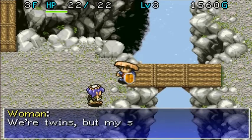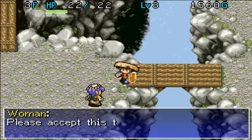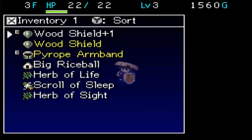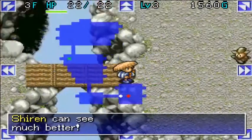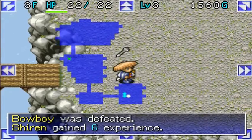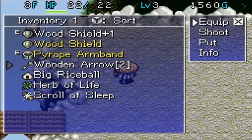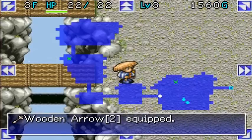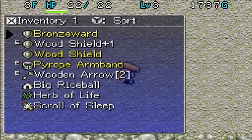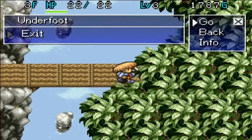An NPC says: 'I blinded you? I'm sorry — that sounds like my sister. We are twins, but my sister has a nasty personality. She's hurt a lot of people by throwing stuff in their eyes. Please accept this as a token.' And we've been blinded — but this is why we hung on to our Herb of Sight. That is exactly why we hung on to it. At least we get these two arrows. What's in this shield slot? A Bronze Ward — that's better than a Wood Shield in every way.